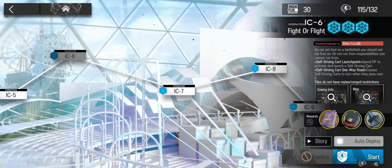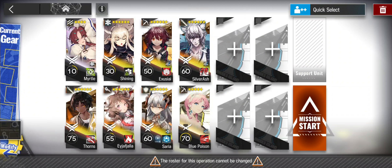Alright, hey guys. It's time for the next level where I thought people might need some help. I've got the double single target snipers, I just have one caster this time. I have Silverash and Thorns again. I have Saria. I brought a healer this time, just a single target healer, and of course I always bring Myrtle.